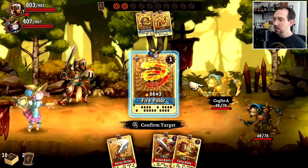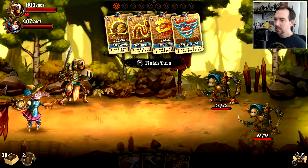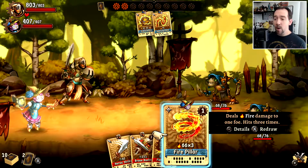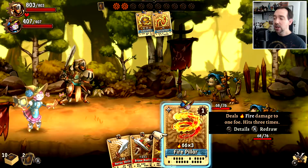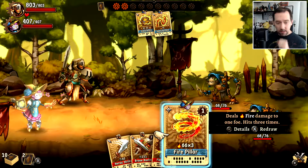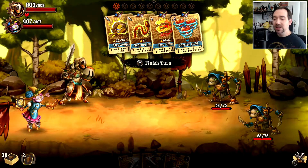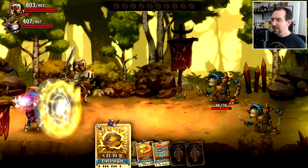Did you see that? It says 'chain' — whenever you use three cards from one person, like three from Armily or three from Copernica, you get a chain bonus. Depending on which weapon you have equipped, that chain bonus does different things. In my case my chain bonus is Barrier Field, which is going to give everybody a damage shield. Let's see if I can pull it off — I think I might be too strong to keep them alive long enough.